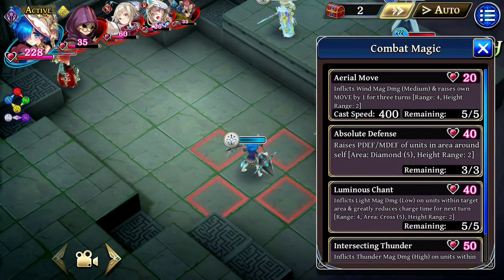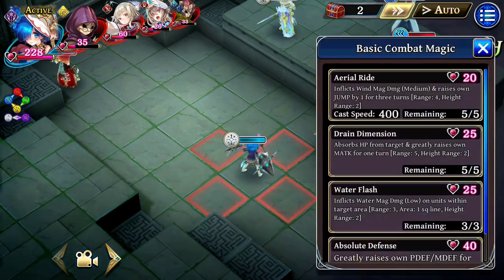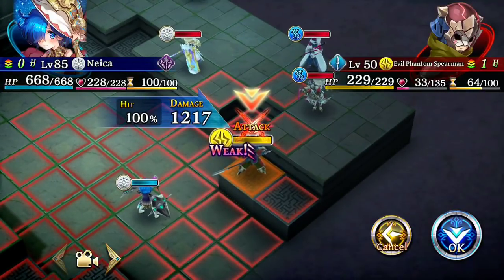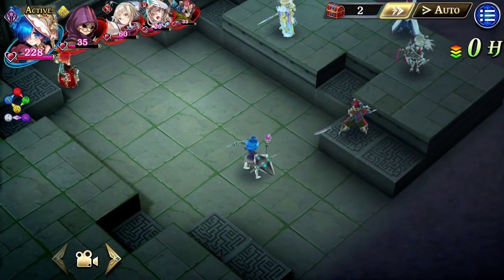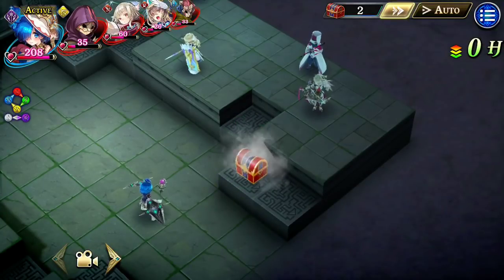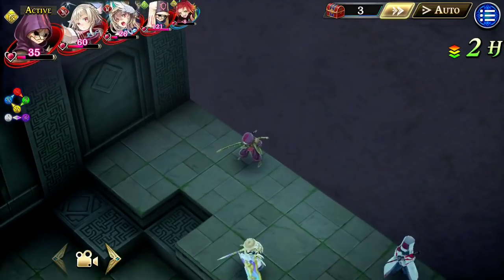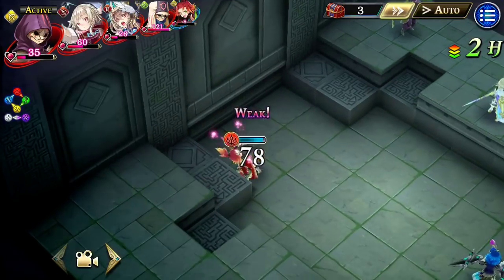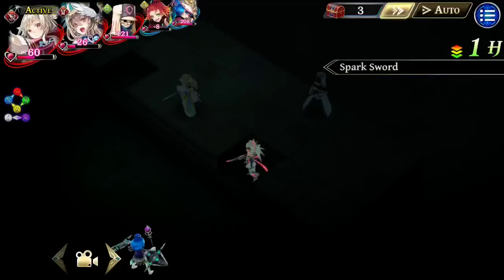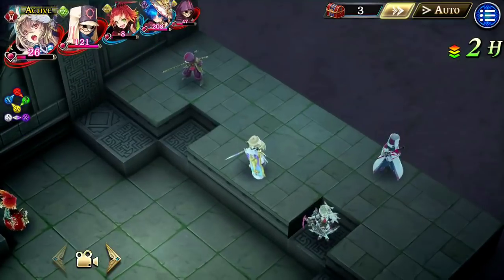We've actually used all of these except Absolute Defense. Let's go to basic Combat Magic. Wind raises own jump for three turns — that's interesting. This is another single target. If she needed that jump to get up a certain cliff, that's pretty cool. Definitely situational, but that's a cool trick to have up your sleeve. It's the kind of thing I would easily forget unless I used the character a lot and got used to her.